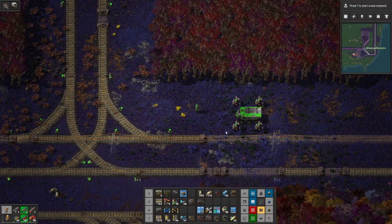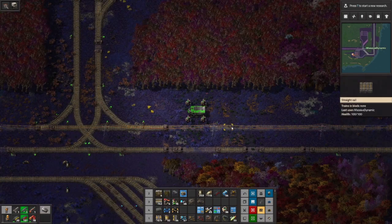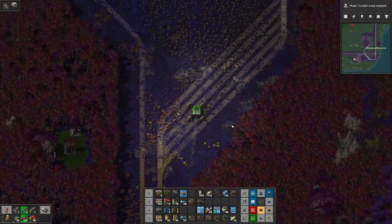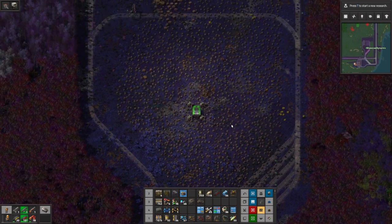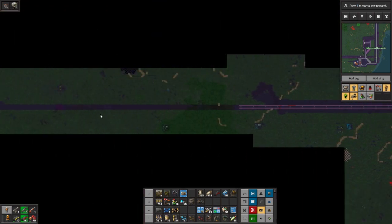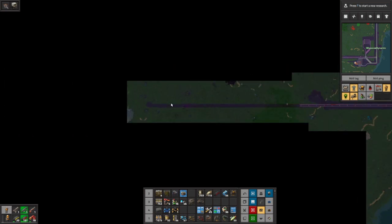Welcome back, guys, to Factorio Towns Season 3 with me, Massive Dynamic. We are working in the towns today on a new project — to build a new fueling station right here in the south. As we talked about a couple episodes ago, the reason is that we need to start expanding the towns. We need a bunch more towns, and they're probably going to be in this general direction. I went out this way exploring a little bit and found that there's a lot of room out here.